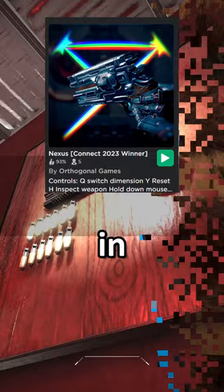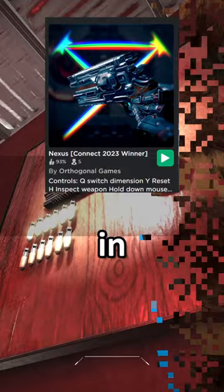But how about another game — a game called Nexus? This game was made in 10 days, and it features some of the best graphics and lighting within Roblox, and brings its own nice little spin on Roblox.